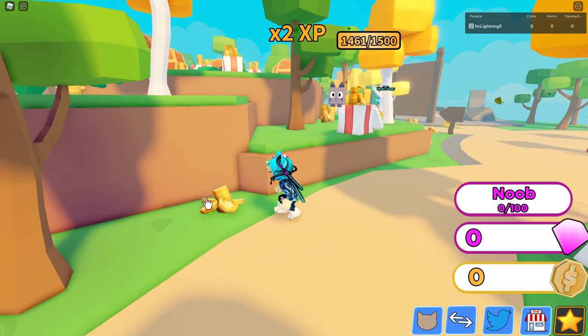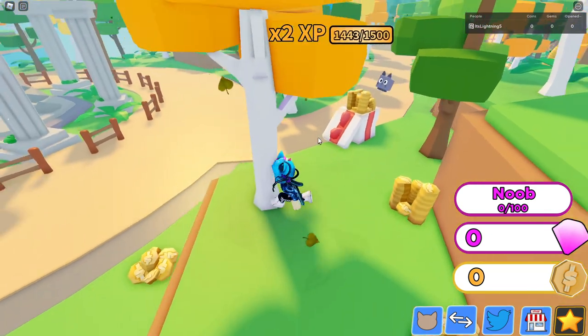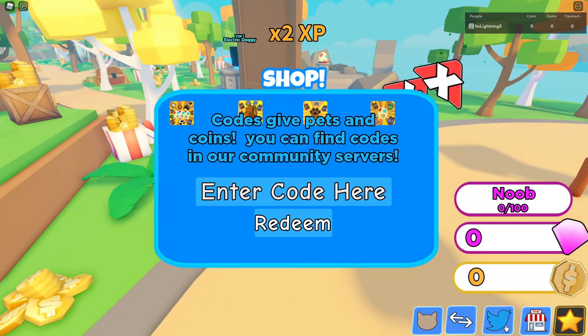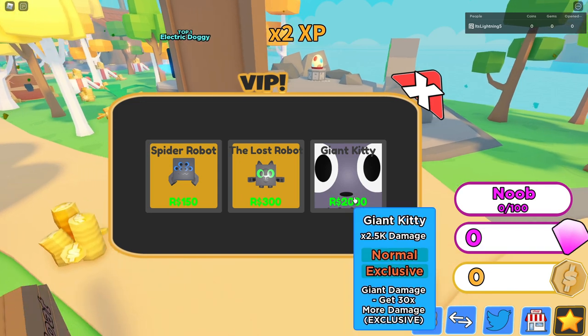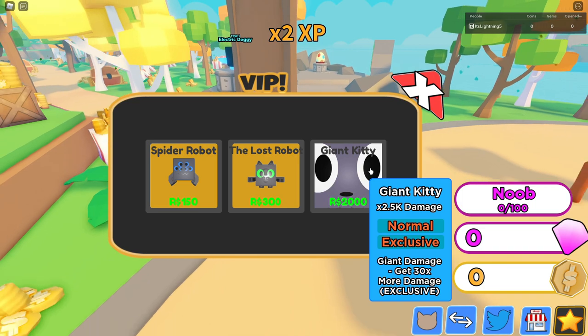Don't go on that switch. I guess you can switch once your pet goes on. We got a shop here — game passes, and looks like we got codes too, though I don't have any codes right now. You can also trade if anyone's in the server with you. You get a Robux giant cat that does 2.5K damage.